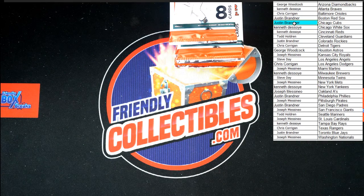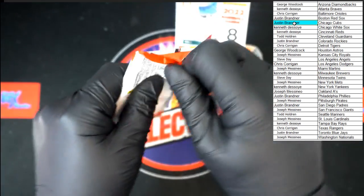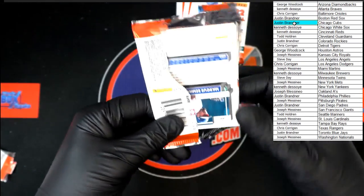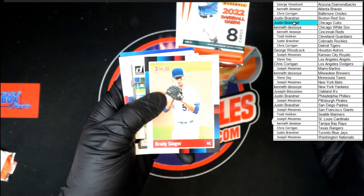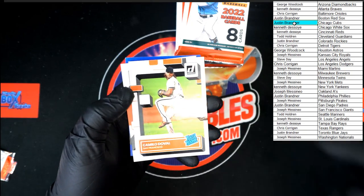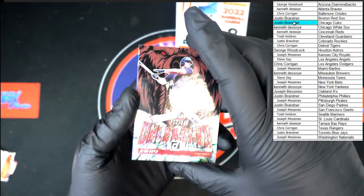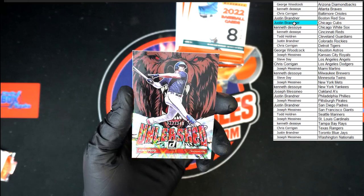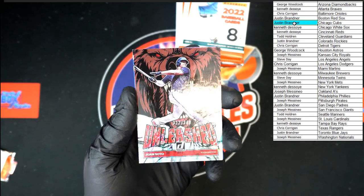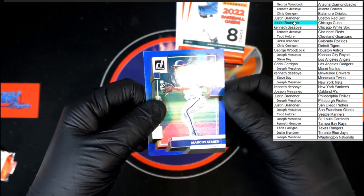Let's see who's getting that one - that'll be going to Steve D on the Trout Diamond King. Then O'Neill, Singer, Mize, Shohei Ohtani, Doval rated rookie, Yastrzemski. Oh there we go - we were talking about the Unleashed earlier, here was a lower-numbered one: 322 of 349, Juan Soto going to Joseph M. Nice looking cards, really really nice on those. And we got Marcus Semien hollow blue.